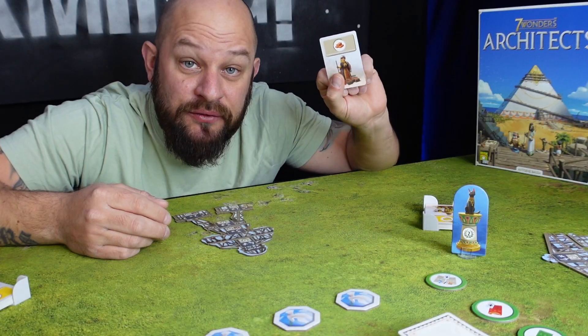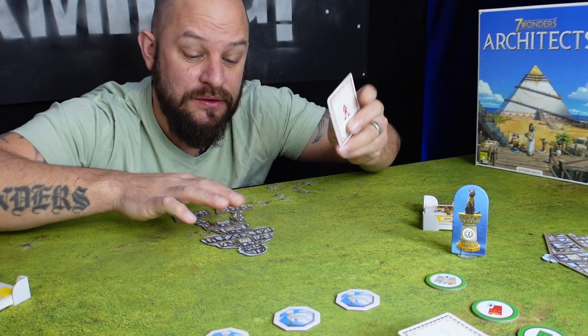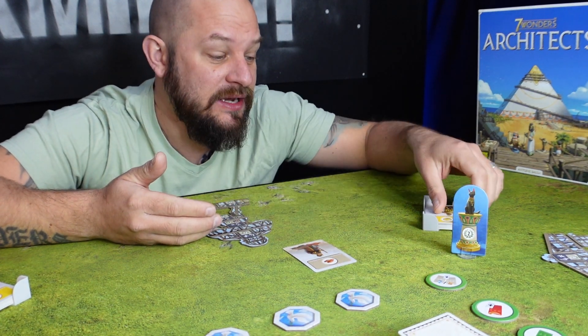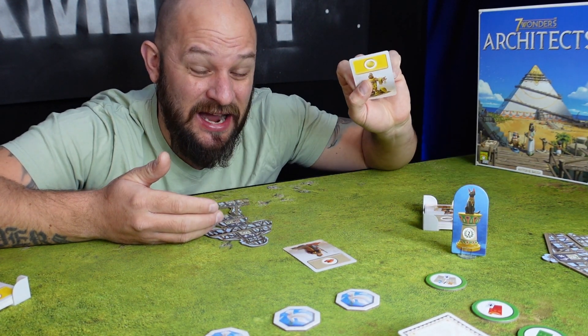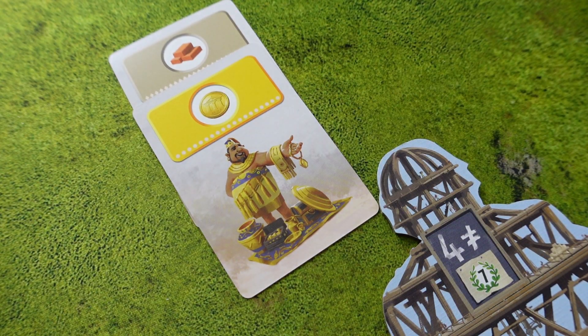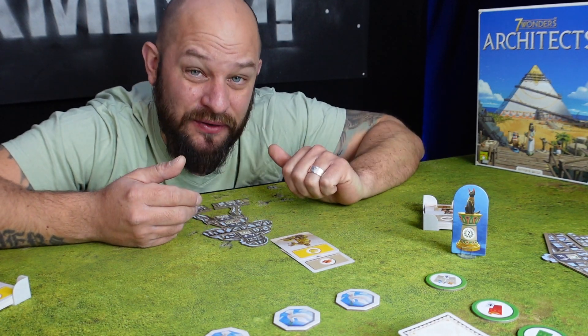Once you have drawn the card you want, you place it in front of your structure. When you collect more cards of the same kind — for example, resources — you simply stack them on top of each other for an easy overview of what you have.